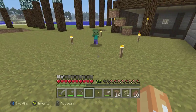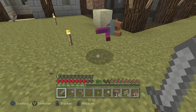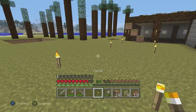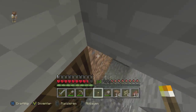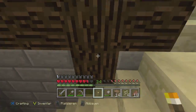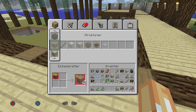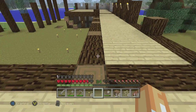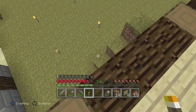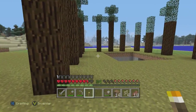Oh, what's all this — crazy mobs here! I don't know where they're coming from. We must be careful because I don't know where the creeper spawns. Oh, a rabbit here! That's not the real way through the top, so I'll make it better.